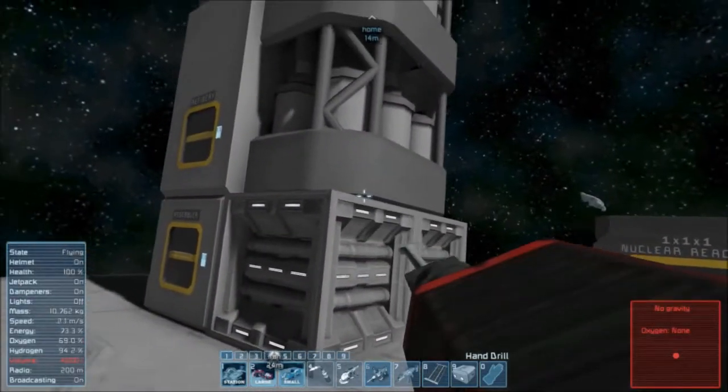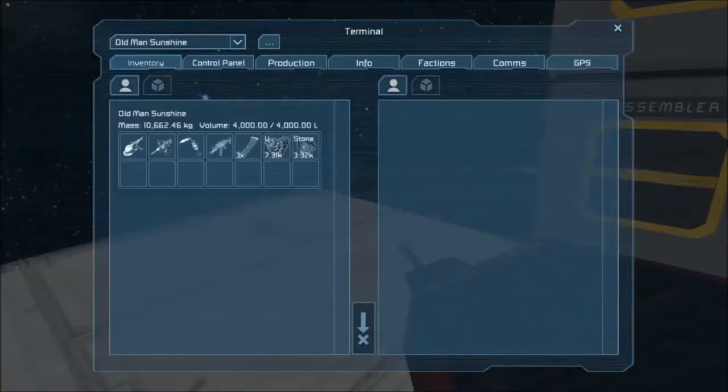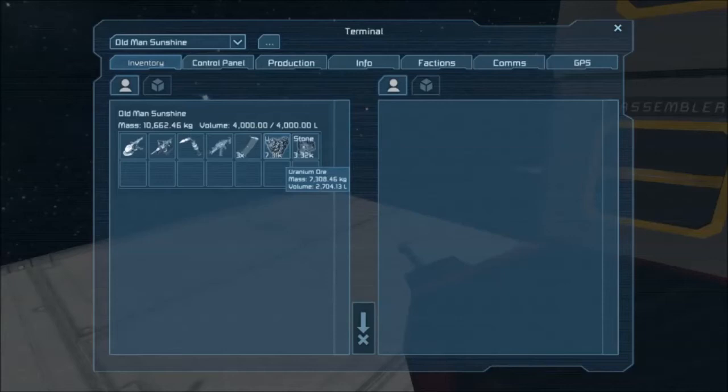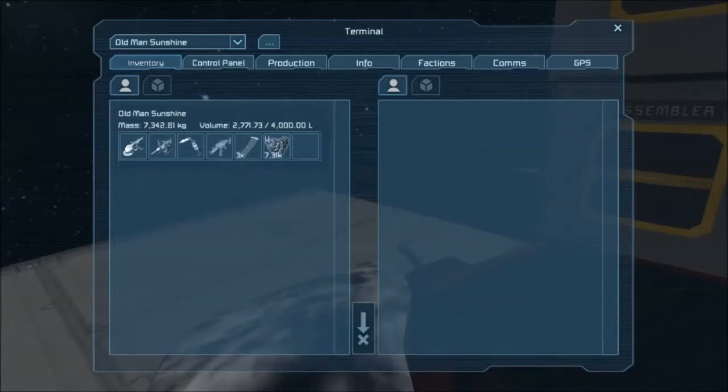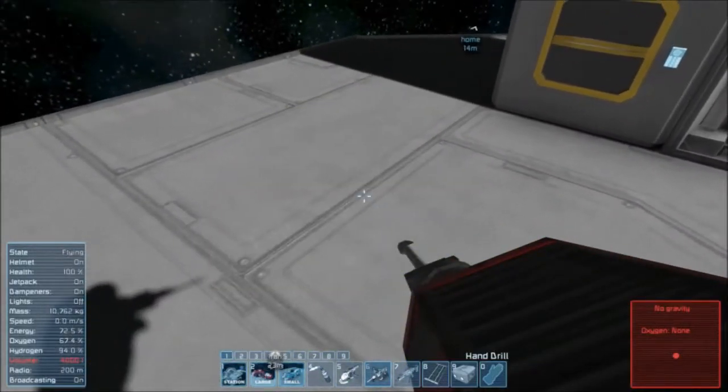Power is still off. Let's take a look at our inventory — press I. Here we have 7,300 kilograms of uranium and 3,300 kilograms of stone — that's about 10,000 kilograms, about 40,000 liters. Here, I'll show you what happens if you drop something. Picked it right up.